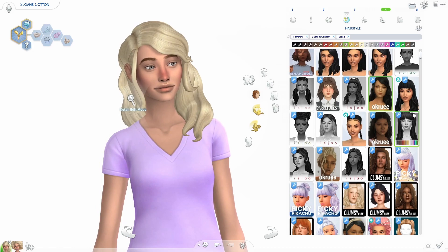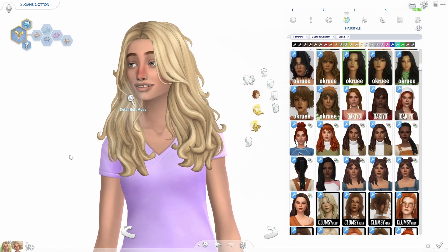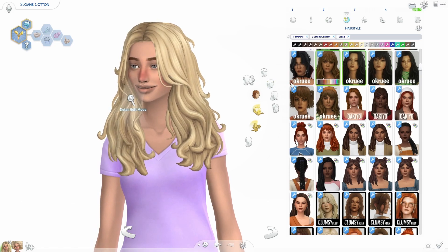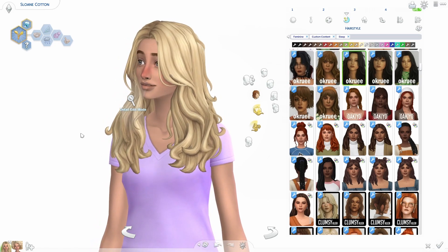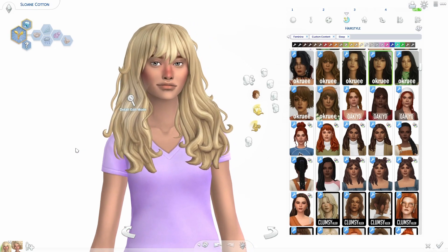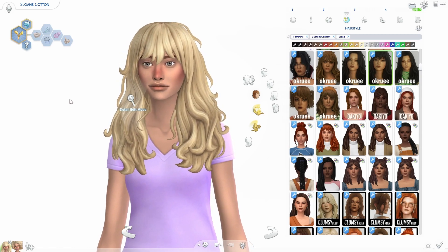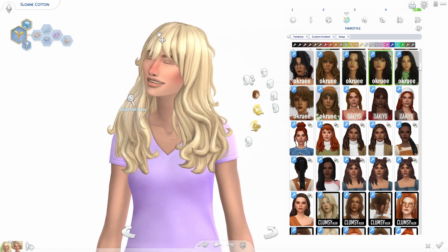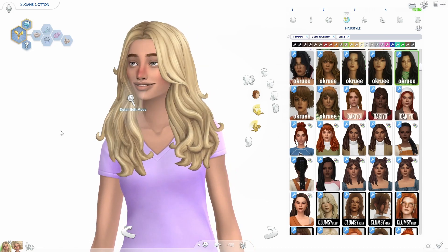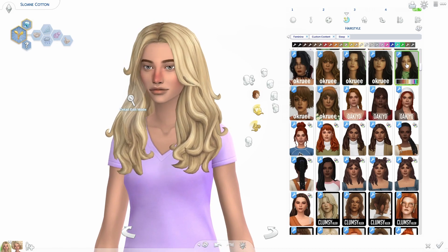The next hair is called the Delancey hair — this one has a few different versions. The ones with the bangs is my favorite because it's just really messy with the little pieces, and then the bangs version — oh, it's so pretty. The way they did the bangs when they made this hair is really pretty, but it's still got the little messy pieces. The bangs version is a little neater whereas the other one has a lot more messy pieces.